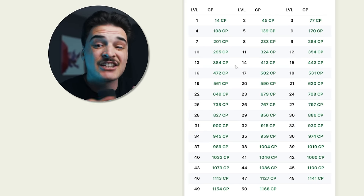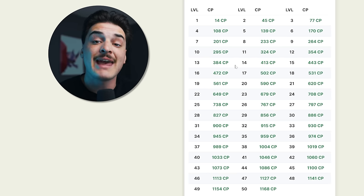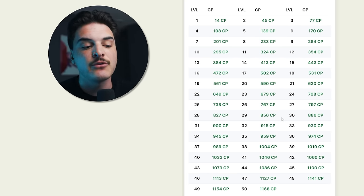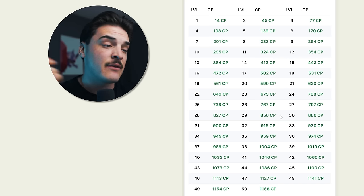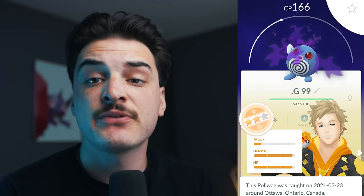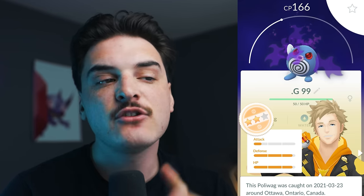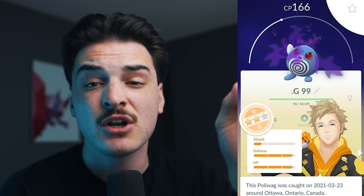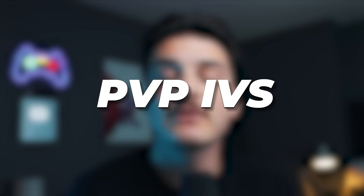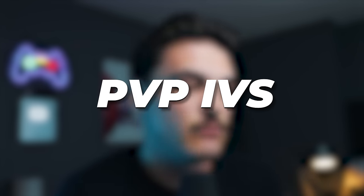My best tip: catch everything you see, and join a local Facebook, Discord, or Campfire group where people shout out the Hundos they catch. You don't always want 100% IVs — sometimes you want PVP IVs, which are low attack, high defense, high stamina, to make your Pokemon bulkier. For Victreebel in the Great League, the rank 1 is 1-15-15. In the Ultra League, rank 1 is 0-15-12. In the Master League, 15-15-15 — a Hundo — is what you want.